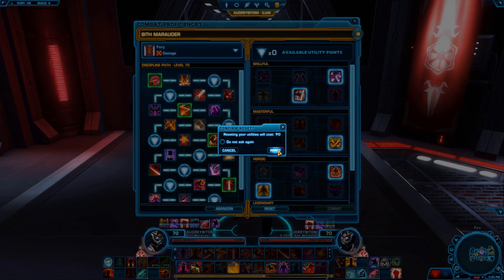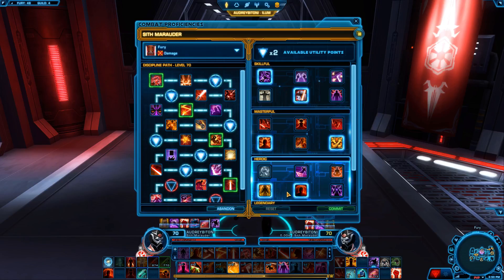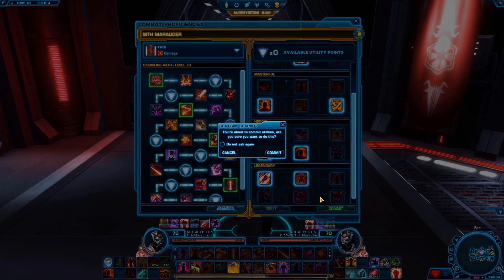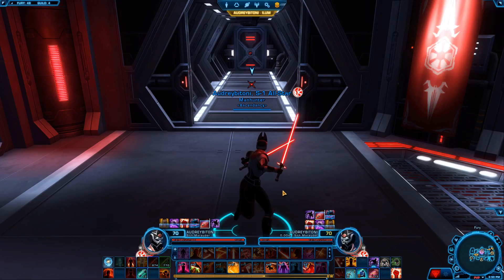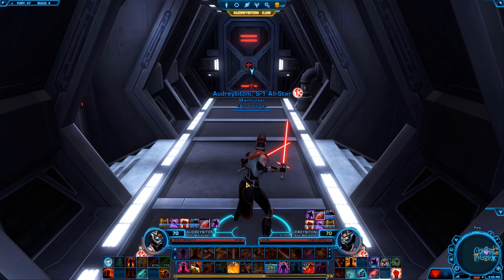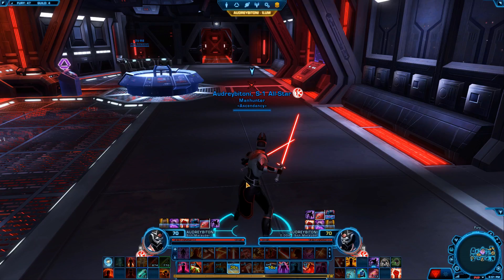Some people like to have different skill point builds for regular and ranked warzones. I simply run with my ranked setup because I need the extra two seconds on Undying Rage — it's a big deal. Same with Blood Ward, and especially Through Victory, because when I get rooted or stunned by snipers I know they're going to cast their big ability. I break the stun, negate all the damage with Mad Dash, get in their face, blast them, and when I get rooted again I use Force Camouflage to close back in. It's really important to know what skill points are needed, and I do have some guide videos out there to help with that.